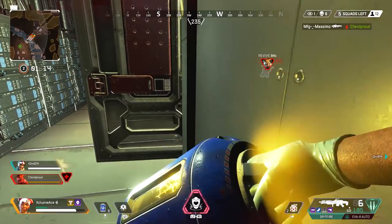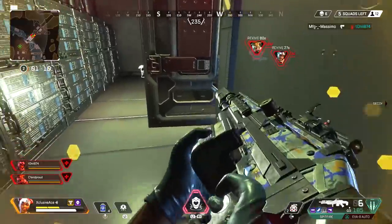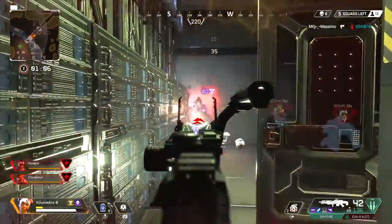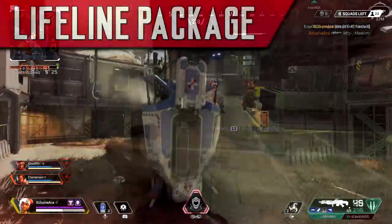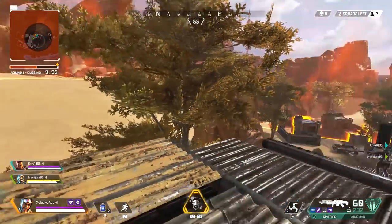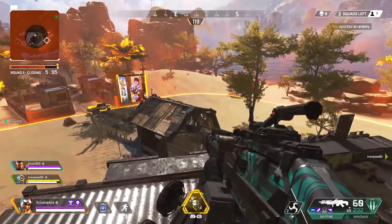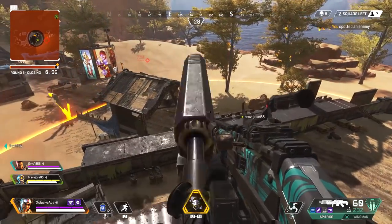Another difference: care packages will show up with a little ripple effect on the mini-map, whereas Lifeline packages don't. And finally, once it's already on the ground, a super easy way to tell them apart is color — Lifeline packages have a blue accent around them, whereas care packages have a red accent. This has really helped my decision making — knowing whether that's a Lifeline package somebody called in or just a random care package on the map.